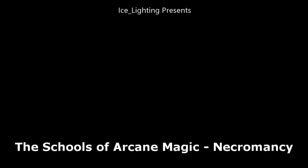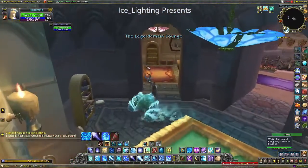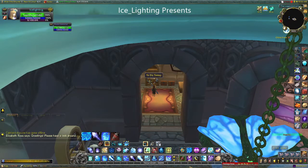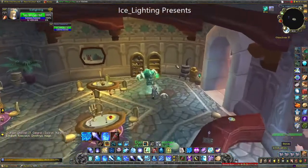And then we're on to the two that are in the Lederman Lounge, so that's the pub type area. I usually fly in from the top and on the top floor you will find one of them on this bookcase here when it's there, and then if you make your way down the stairs you will find the Transmutation one on this bookcase here.